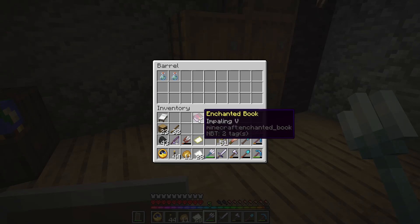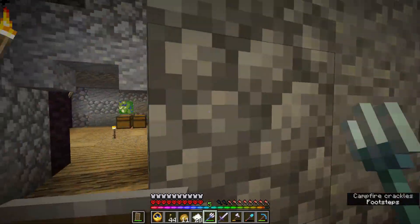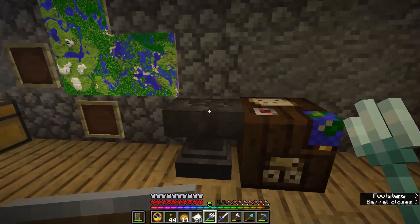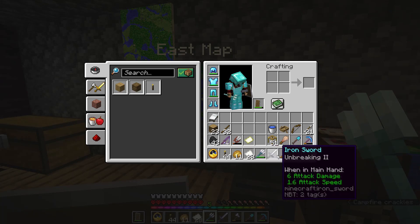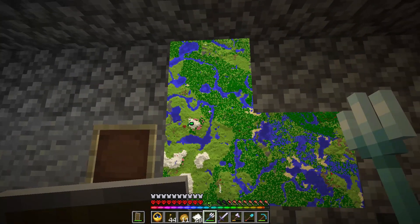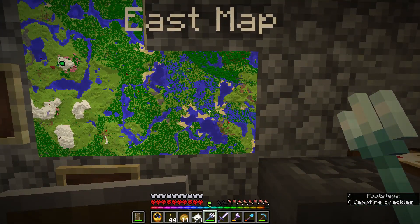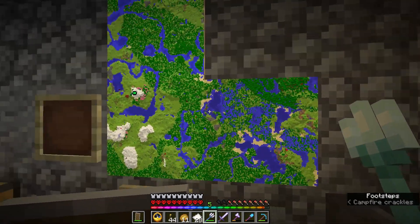So I bought enough Impaling II books to combine them into a level V book, but now I have no levels to put it on the trident — so we're stuck with the Loyalty III Mending trident for now. I also got an iron sword from a villager. I've filled out the East Map and North Map, and I'm about to go fill out the West Map.